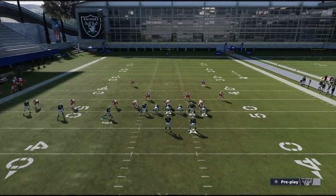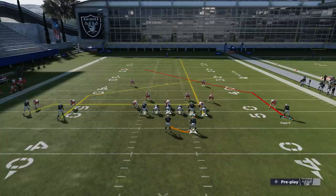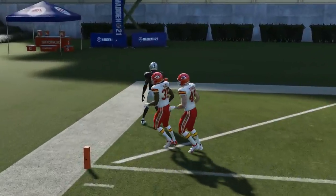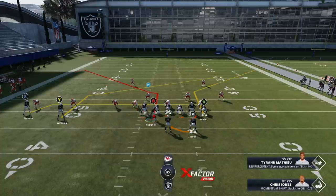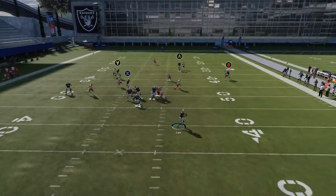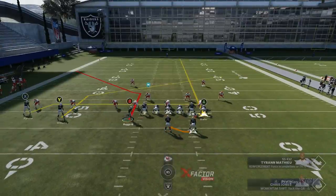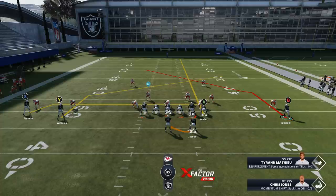Next up is man coverage. Cover 1 man is very popular — same setup as Cover 4. Streak Waller to pull the safety back, and you'll have the same opportunity on both sides. Cover 1 is definitely a popular clamp-down defense. You don't have to streak the A route, but you can. Your drag is going to beat it, your wire out is going to beat it — this is just going to be super easy cheese. Henry Ruggs is my better receiver but it depends on your personnel.